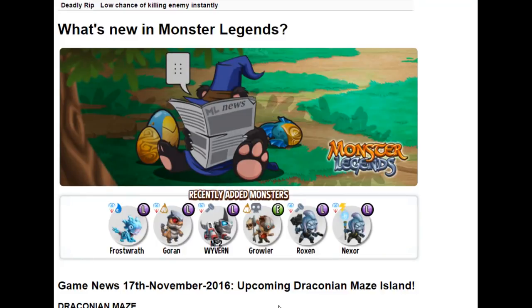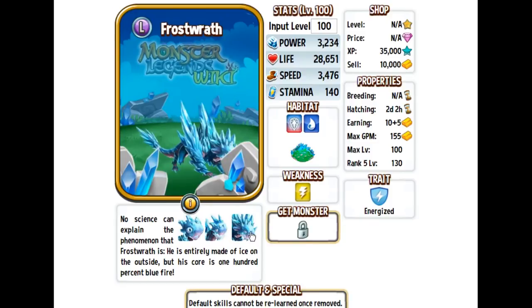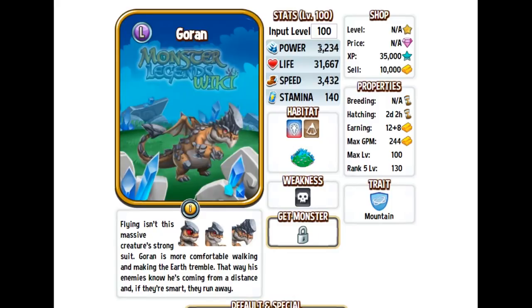What's new in Monster Legends — the Draconian Maze information is coming up, and we already have info on three of the monsters: Frostwrath, Goran, and M2 Wayburn. Frostwrath has an amazing design, incredible speed, though his trait is Energized which isn't so great — but he is faster than most water monsters. Goran doesn't have the most amazing power but has tanky life and a pretty good speed. He has the Mountain trait, giving immunity to stun and freeze, making him strong in team wars involving water and earth elements.